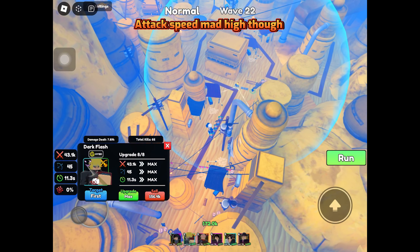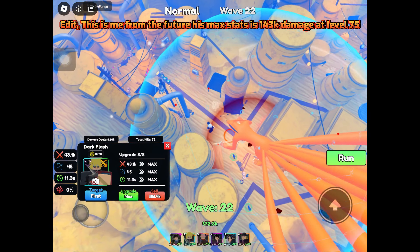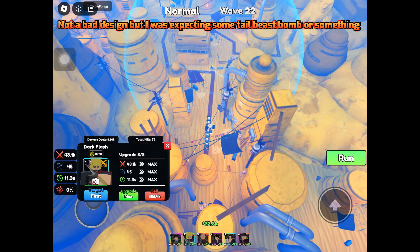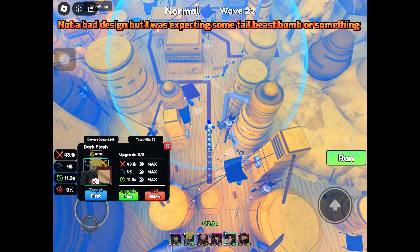Attack speed is mad high though. This is me from the future — his max stats is 143,000 damage at level 75. Not a bad design, but I was expecting some tail beast bomb or something.